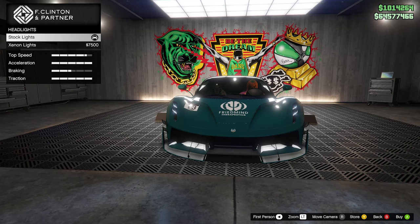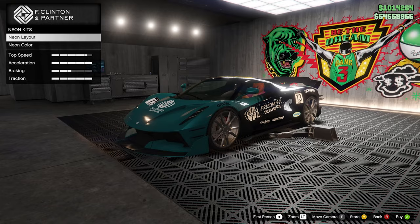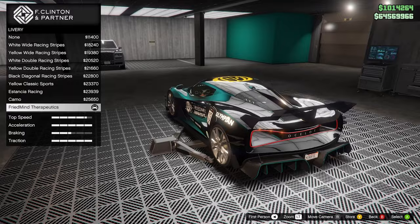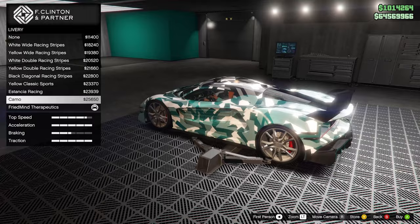Headlights — you've got to go for the Xenon lights, right? Neon kits — this is a very futuristic car, so I feel like it does need neon kits. But we need to figure out what we're going to have this car looking like. I don't mind this Freedmen Therapeutics livery — it kind of looks like the Mercedes Petronas F1 color, which is actually really nice. But I don't think we're going to go for that.